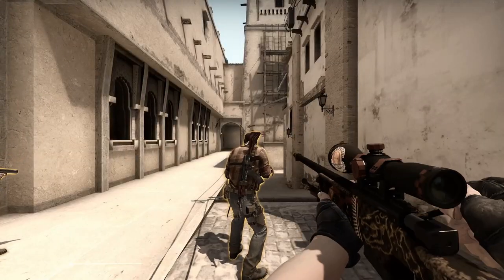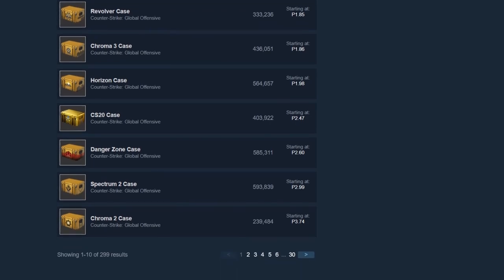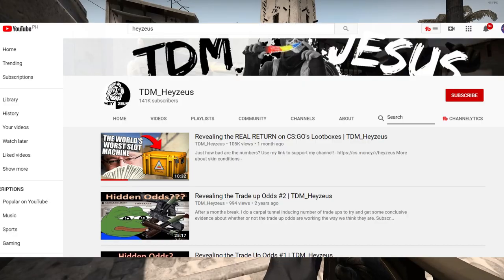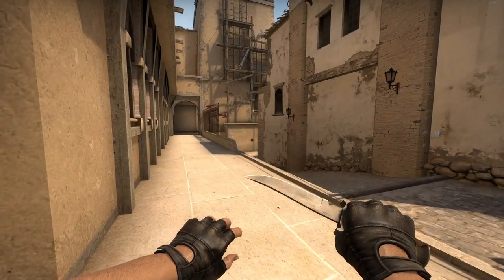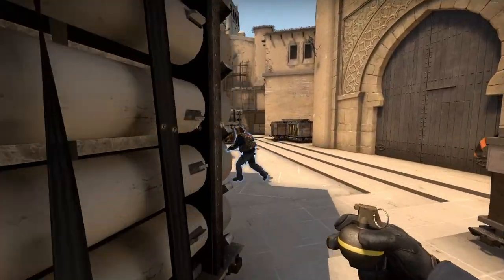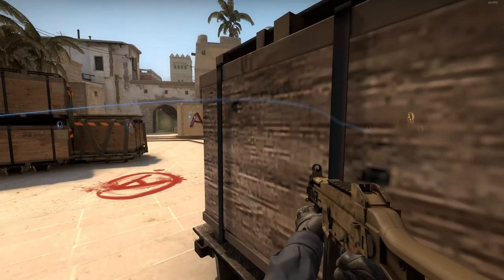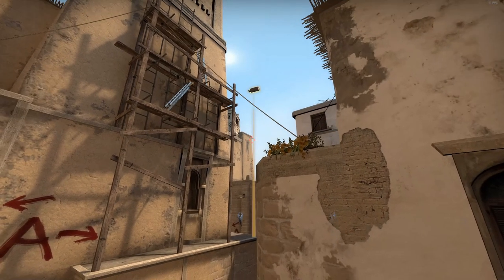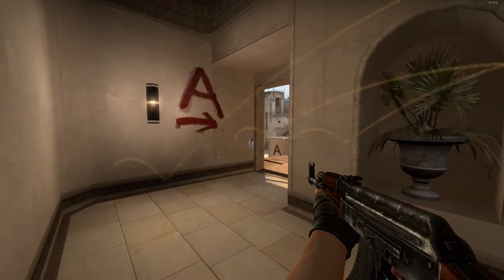So this is a terrible return for a case. Just a short disclaimer — I think some cases will have a better return. For example, Jesus also tried to compute the return of the Prisma 1 case with a similar computation to mine, and got a return of around 60%. If you haven't watched that video yet, make sure to check it out, link in the description. If this video gets some decent attention, I will try to find the most profitable case to open, as I already have a theory on which case that might be.